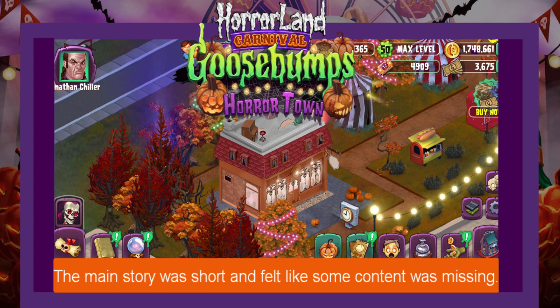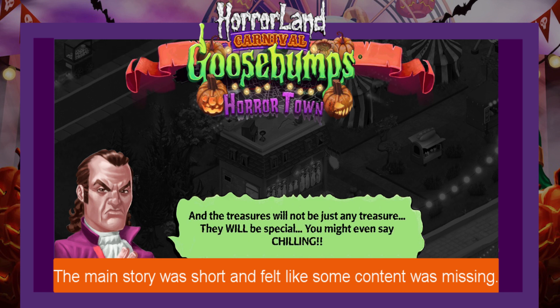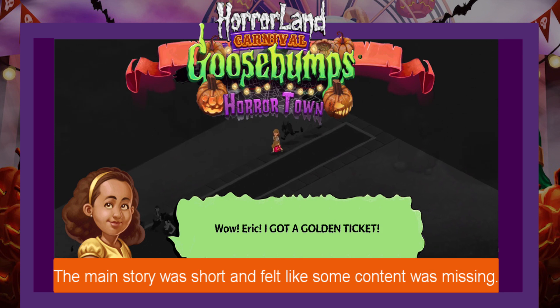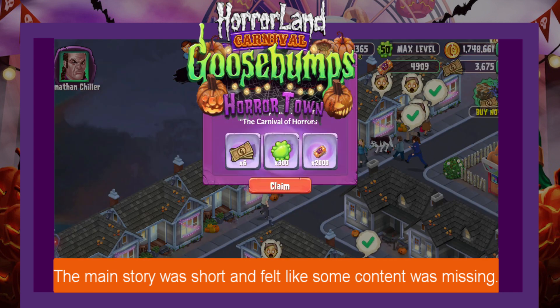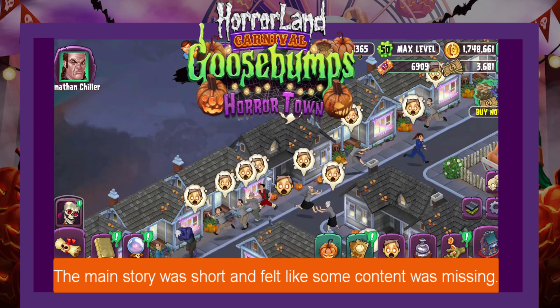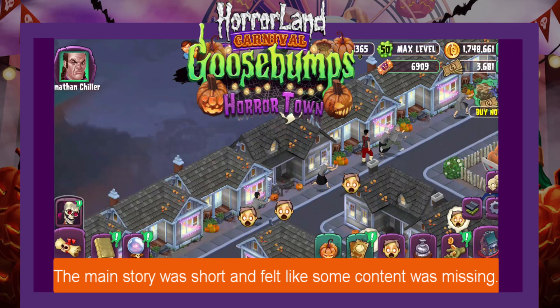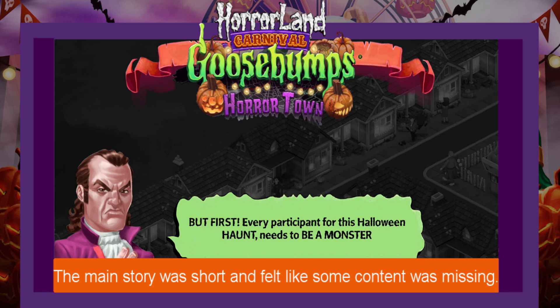Like the previous updates, the event felt short. The story had an ending, yes, but it didn't have a satisfying conclusion unlike other previous ones. It was also weird how every time you beat a main quest line it would pop up saying congratulations despite that not being the case. I also feel like there was content originally supposed to be in this game that wasn't — a key factor being Zine Quinn available for tickets but not in the shop. We also didn't get Carly Beth back, which is a very iconic character especially for Halloween. Maybe there was a good opportunity to have her come back permanently, but that's just wishful thinking.